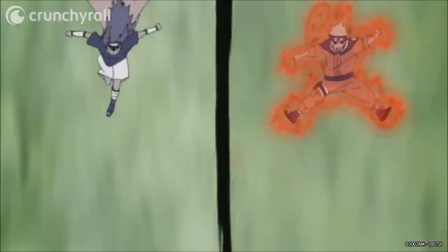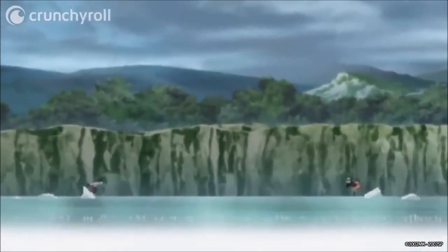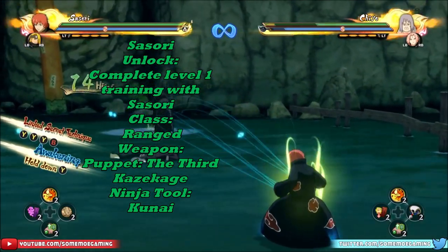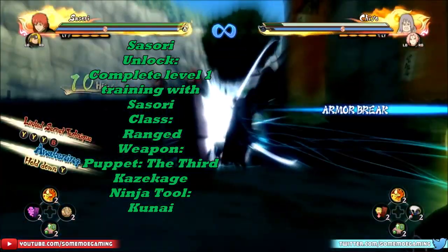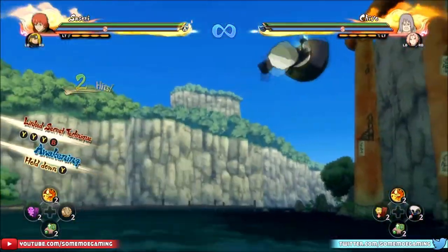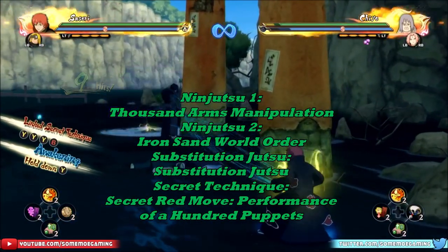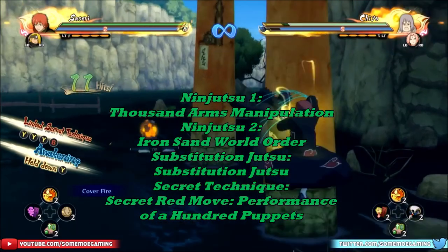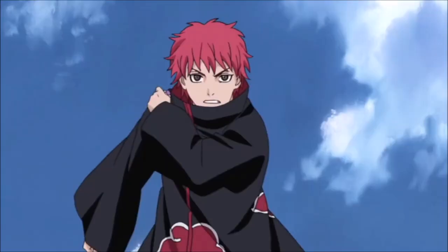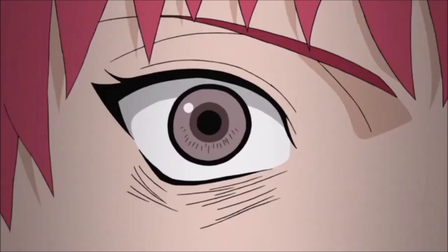I got a little bit more information about the ninjutsu and a little bit about the rewards for Sorcery. Sorcery is going to be coming in at level one. He's going to be a range type. His weapon is interesting — it's going to be the Kazekage as a puppet, which I thought was dope. His ninjutsu one is the Thousand Arms Manipulation. Then the Iron Sand World Order — nutty. His secret technique is going to be Red Secret Technique: Performance of a Hundred Puppets. We obviously seen that. But Sorcery is looking kind of fire, I can't even lie.